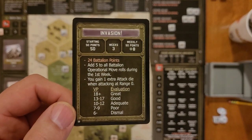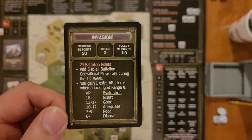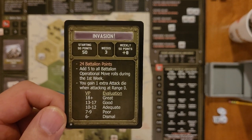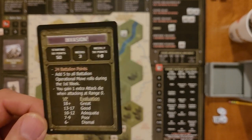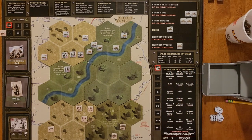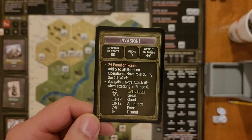We get an additional 50 SO points. This is a three-week campaign, and you get eight SO points per week at the conclusion of each week. 24 battalion points — that determines enemy strength. The enemy battalions will each get plus five on their rolls in the operational moves, only in the first week, meaning they're going to almost be guaranteed to advance if possible. We also get an extra attack die when attacking at range zero — so close combat, you get to roll three dice instead of two, which is nice.